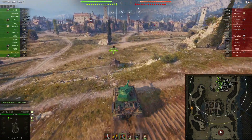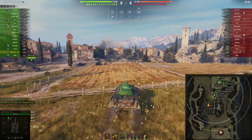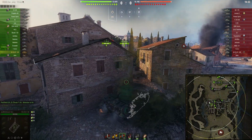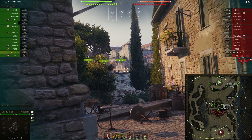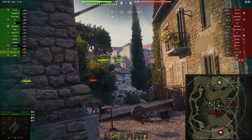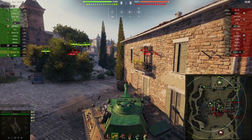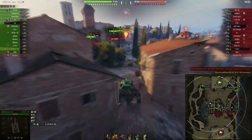Do I want to brawl frontally against opponent heavy tanks on the one and two lane with my lackluster penetration? Obviously not. Do I want to try to outspot the T52 and AMX 12T on the nine and zero lane? Obviously not — my view range and spotting ability are lackluster. But what I can do is surprise the enemy light tanks approaching the hill. I'm loading premium HE to increase the chance of penetrating my shot, and I take out this tank.